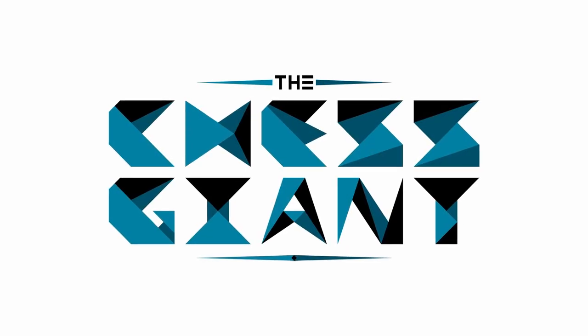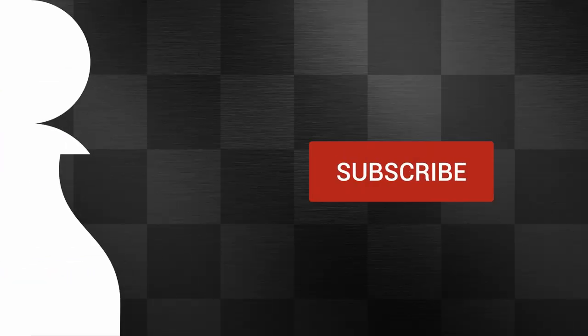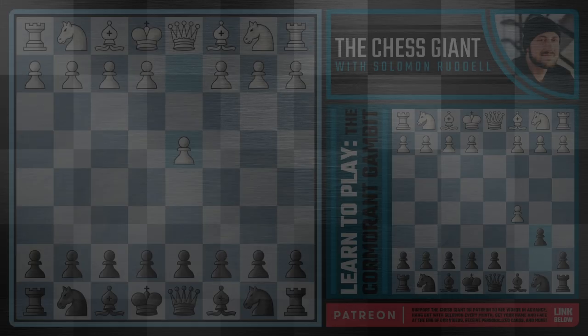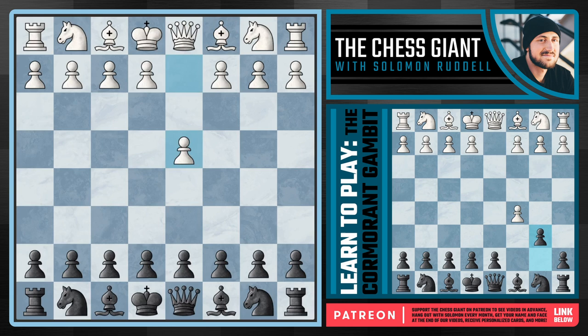What's up guys, welcome to the Chess Giant. This is Solomon Riddell and in today's video we're going to be covering an animal gambit for black against the move of d4 which most players have probably never heard of before - in fact a week ago I couldn't tell you what it was either - and that is the Cormorant Gambit.